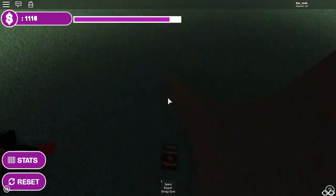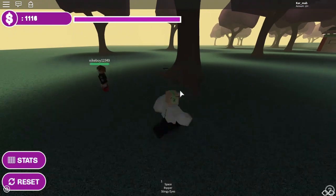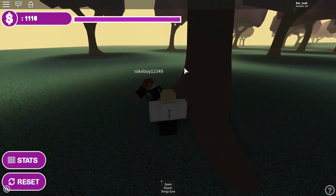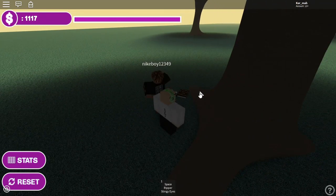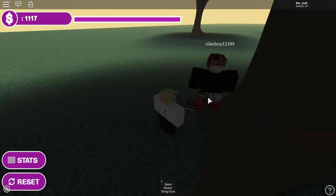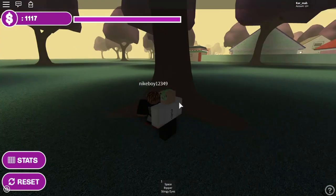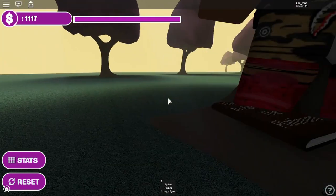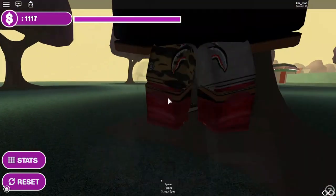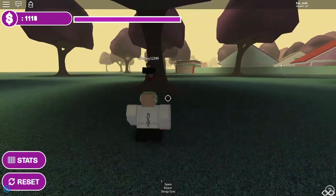But I cannot click it because I don't have Star Platinum. Nike had Star Platinum and he clicked this book. When he clicked it, it brought up like DIO's journal or something and he lost connection. But he didn't actually read DIO's journal — he just clicked it, and when he joined back he had Star Platinum Over Heaven. That's how you get Star Platinum Over Heaven.